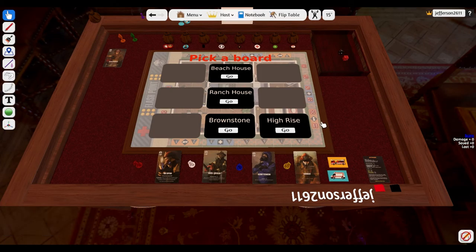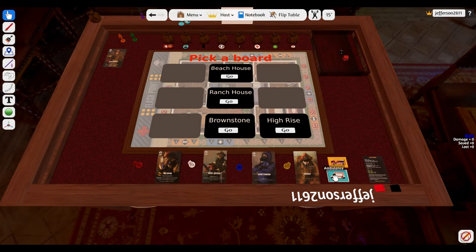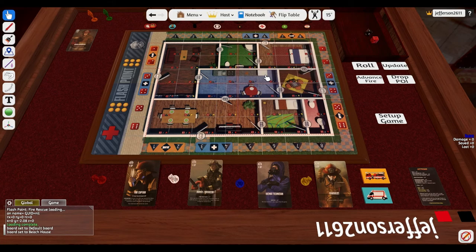This is on Tabletop Simulator — not Virtual Tabletop Simulator, but Tabletop Simulator. It's a really well-made implementation because they have a lot of automated things. We already chose our various firefighters, and we're going to have the advanced game with the ambulance and the fire engine, and we have a choice of places to save. I'm going to start with the beach house for now. Here's where it gets really cool — you can just simply click 'set up game' rather than having to set everything up yourself.